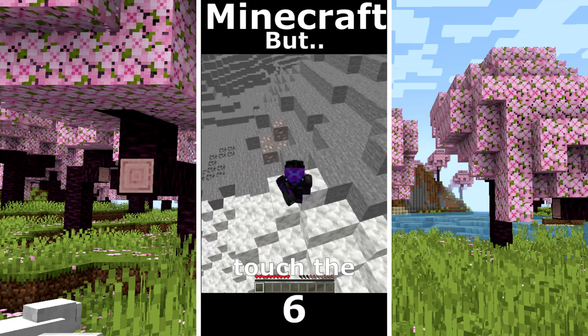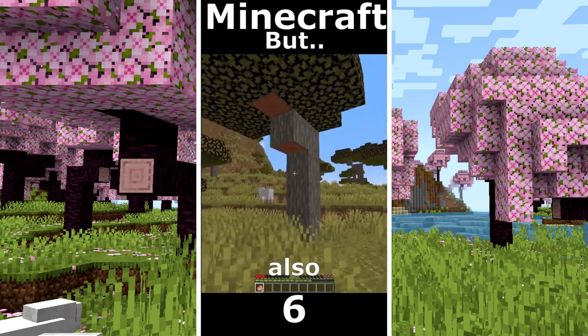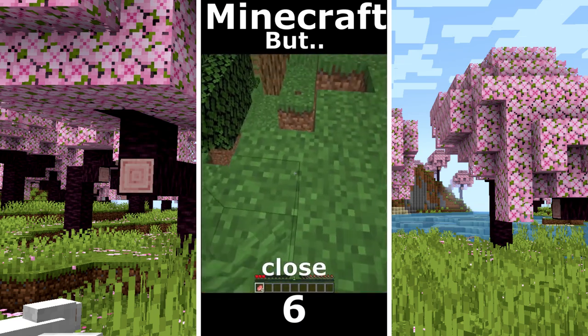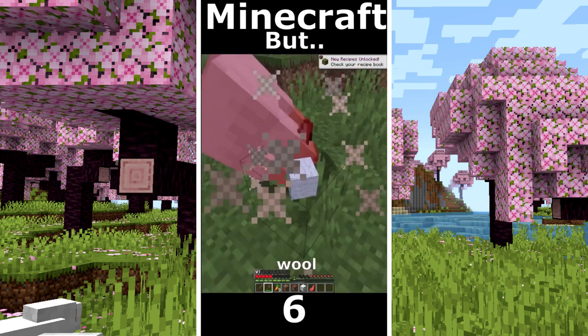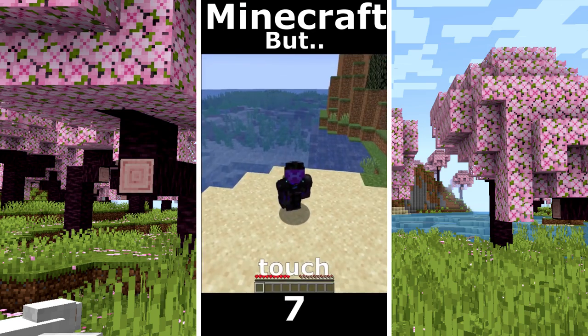Minecraft but I can't touch the color grey. Firstly I need to escape from that mountain, I start to gather some food, also that wood is grey, that's very close, no diamonds, I need some wool for a bed. Wait, the bed and the feather is kinda grey so... Minecraft but I can't touch the water.